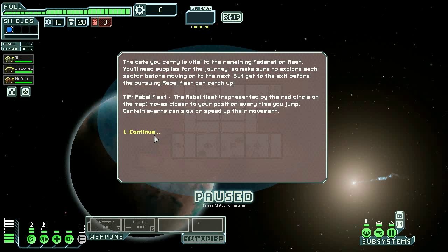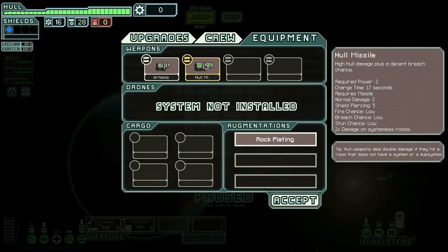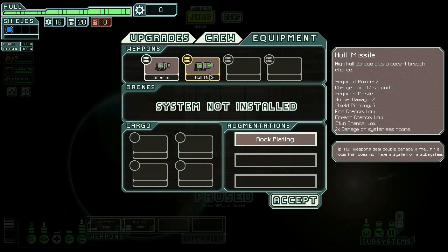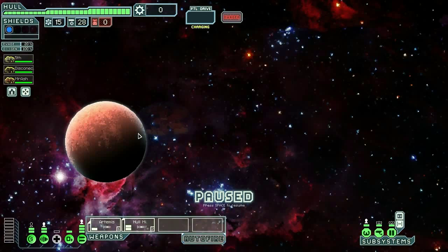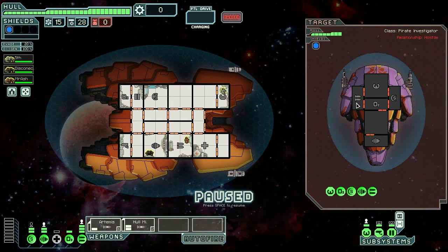The missile problem is: if you run out of missiles you're gonna have a lot of problems. So our first goal is to sell the rock plating and maybe even the whole missile and buy a teleporter. Rock plating gives me 40, the whole missile gives me 32, that's 72. If I can keep the whole missile and get a teleporter I'll be all the happier.